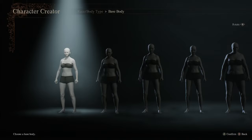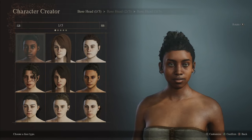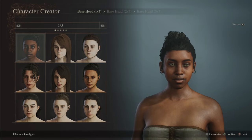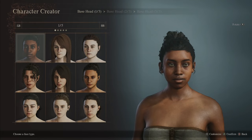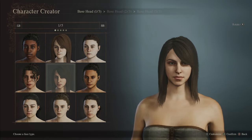We want to pick the human base body — it doesn't matter which one because we're going to modify it. Importantly, as I've said in other tutorials, we must pick the lips we want first from this screen. I can't stress it enough — that's what's going to make your character customizable in the best way possible.